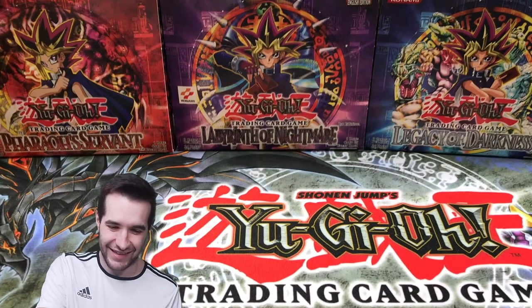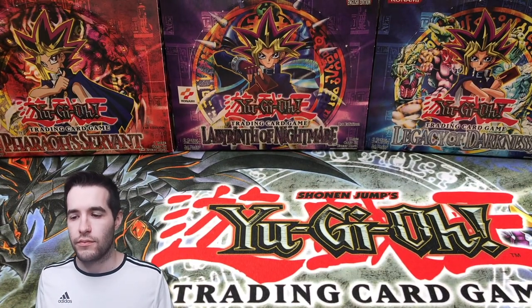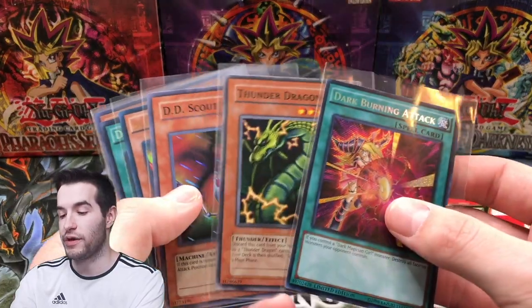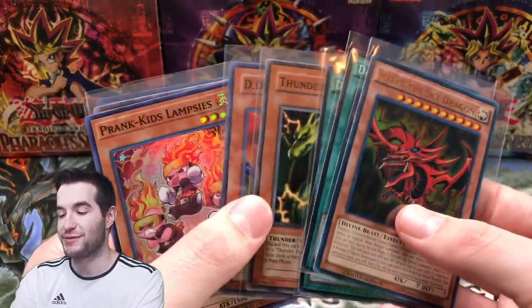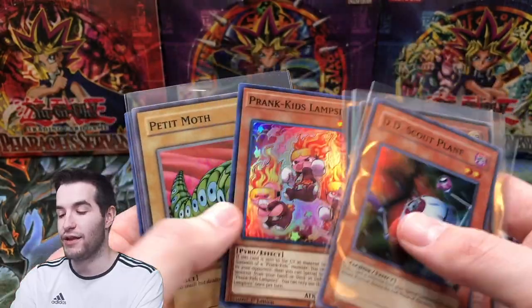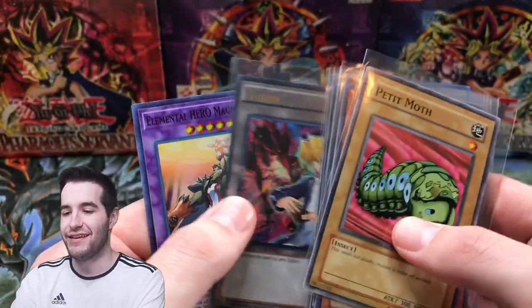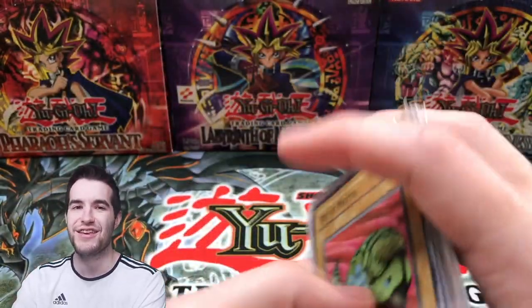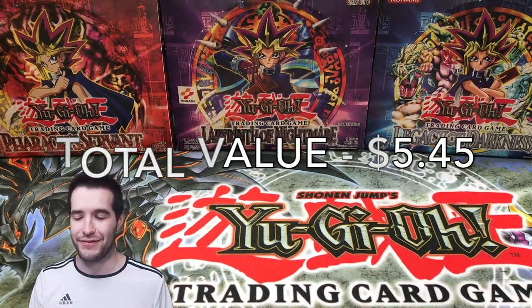So that was an underwhelming opening, but that's okay guys — they're not all home runs. Sometimes you have bad openings, but this is what we got. Slifer is one of the best pulls as a random card. We got a Thunder Dragon, DD Scout Plane was our only foil pull. Obviously the best pull was the random card — a Token and a Magma Neo. Nothing crazy in this one. We probably took an L. Even with a good price, we lost money on this one. But it was a lot of fun.